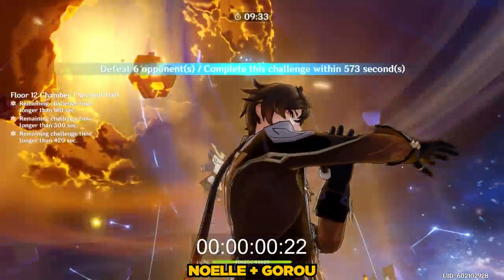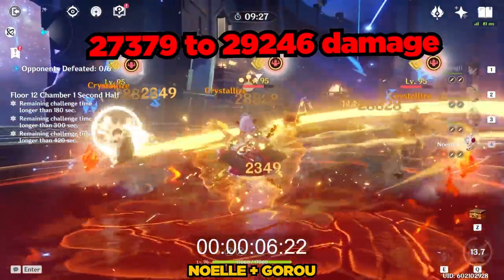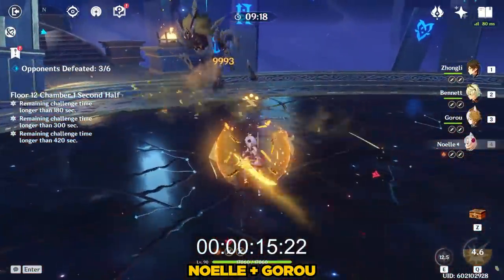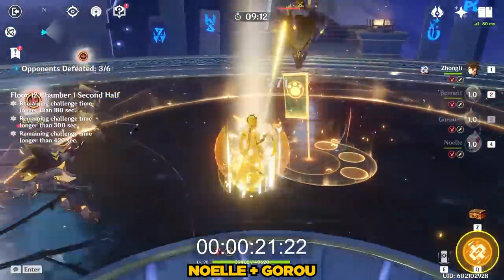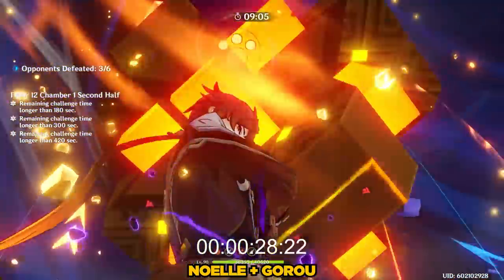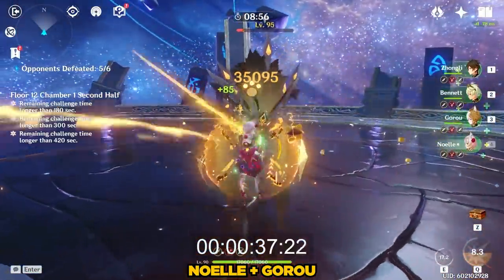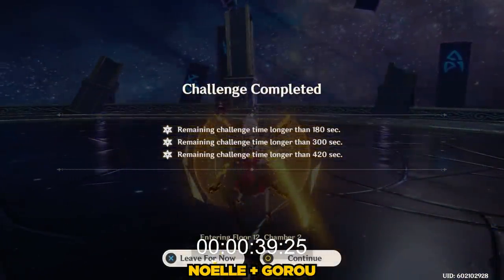Now let's try replacing my Favonius Geo Traveler with my support Goro. Interestingly, my Noelle spin went from 27,379 damage to 29,246 damage, for some reason only being a 6.8% increase in her damage. Perhaps something is a bit off in my rotation here that led to such a small gain from Goro's buffs — if you spot the discrepancy, let me know. This Goro team is fairly competitive to the Traveler variation and ended up completing this chamber in 39 seconds and 25 frames, just a few seconds slower than the previous team.